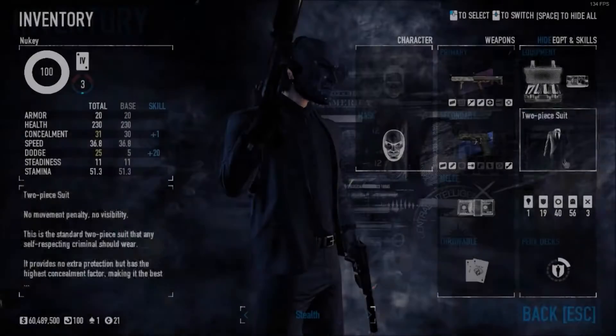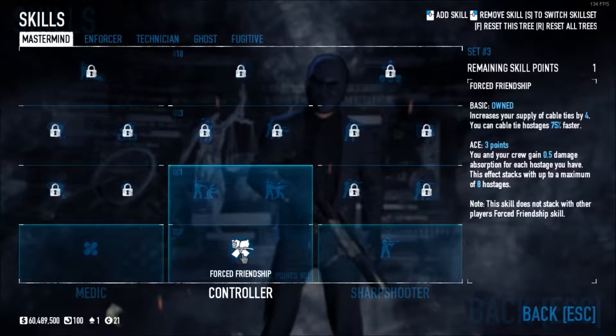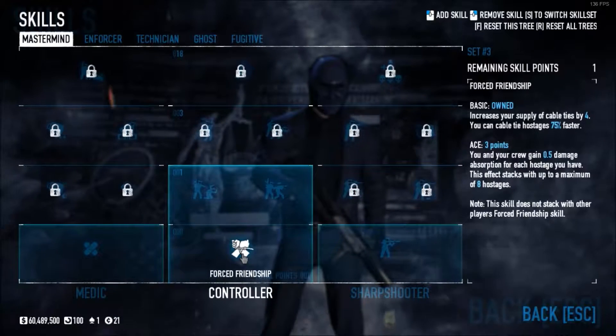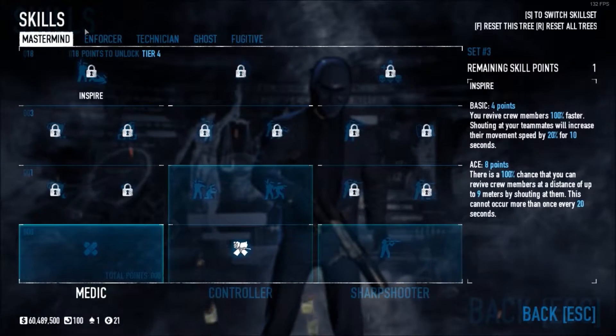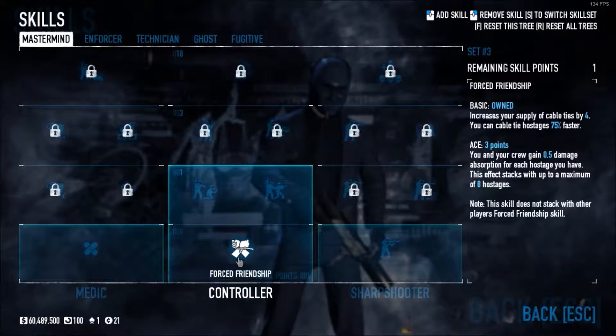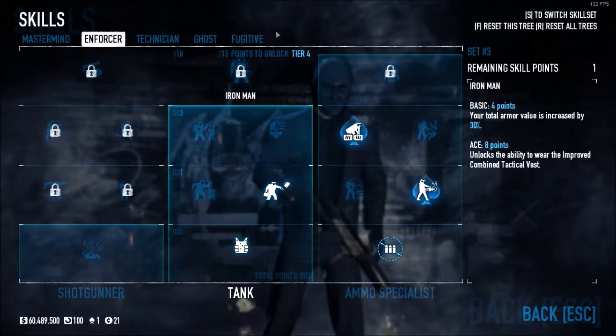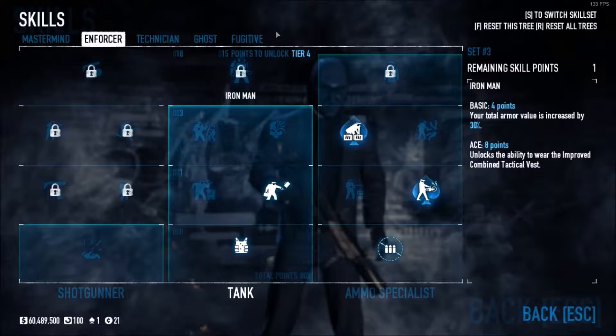I do have skills on this just because I have a build. I'll quickly show you the build, but most of these things that I have for this build I'm not even going to be using. I would highly recommend you pick up Force Friendship, as there are a couple of civilians — not a lot, but it's better if you can just tie them up rather than having to kill them.